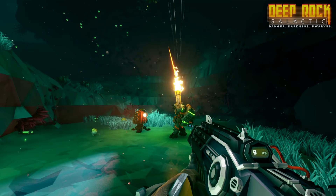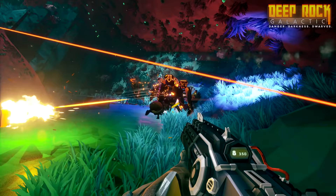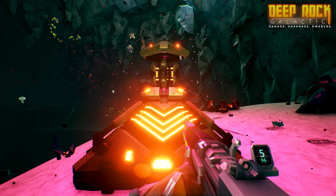Rival Presence. Hordes of rival robots are clustering in the caves, seemingly just waiting to spring on anything carrying the DRG insignia. Some will likely see this as a welcome distraction from the usual teeth and claws of the Glyphids, but management still doesn't recommend underestimating these Cybertronic abominations.